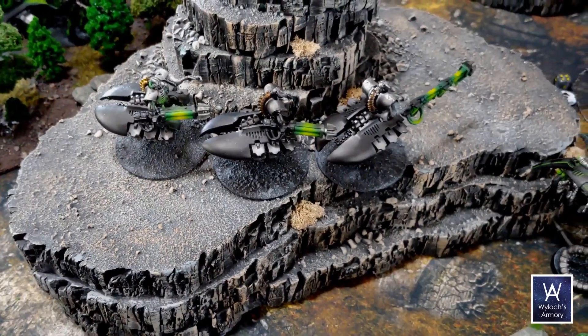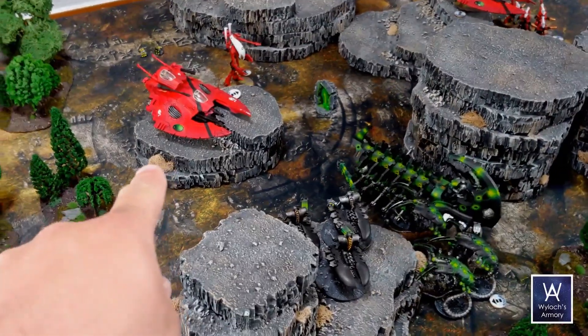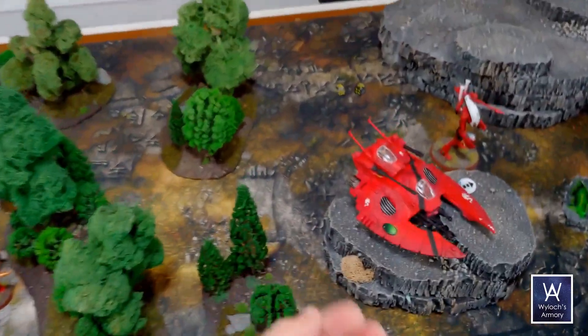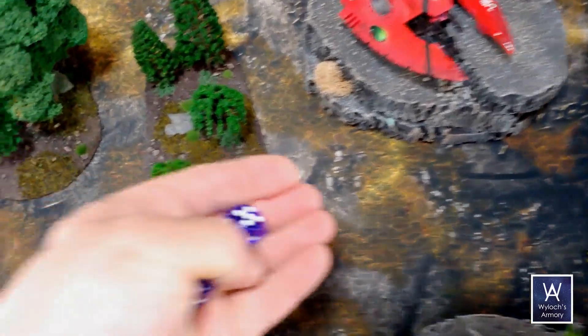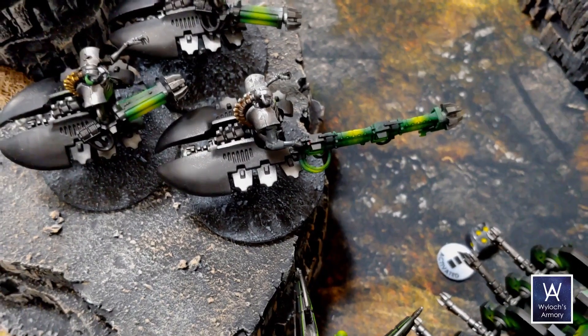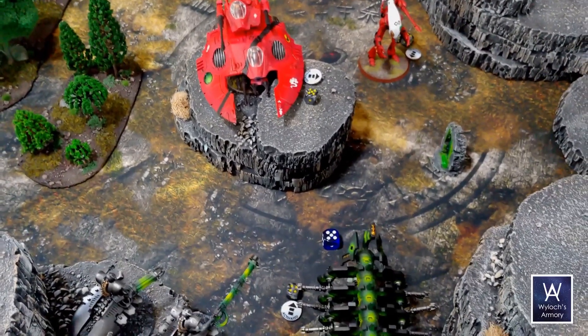All I've got left is this unit of annihilators. We're going to wheel around and fire at him — space elves with their energy shields. He's got stealth so I'm at minus one to hit, hitting on fours instead of threes. First the gauss cannons — these have rending. No rends, one hit at armor piercing one — no good, got one wound. Then the heavy gauss cannon — one dice, yes that's a hit. He has been brought down to half or less of his starting health, so we need a morale check. Morale is good.